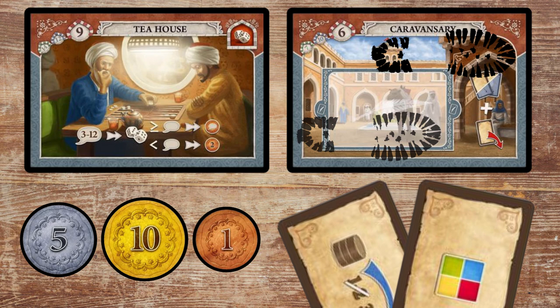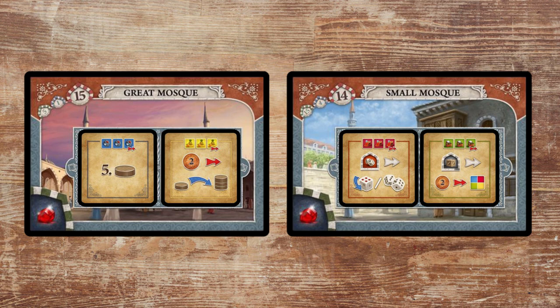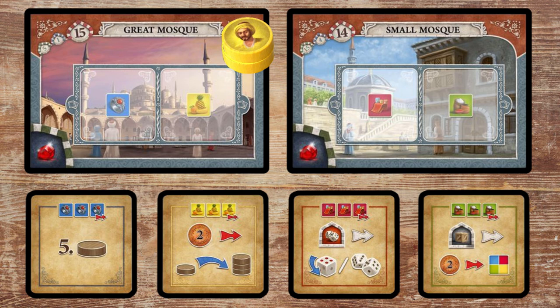As for the mosques, you can only use these actions twice per game, so it's good to purchase both tiles from each mosque close together so that you can drop off an assistant and pick them up just a few turns later, so that you aren't leaving an assistant where you won't be able to use them for a large portion of the game.